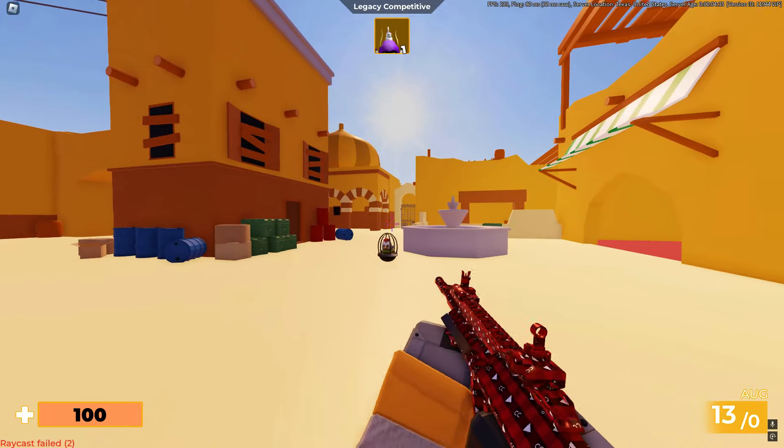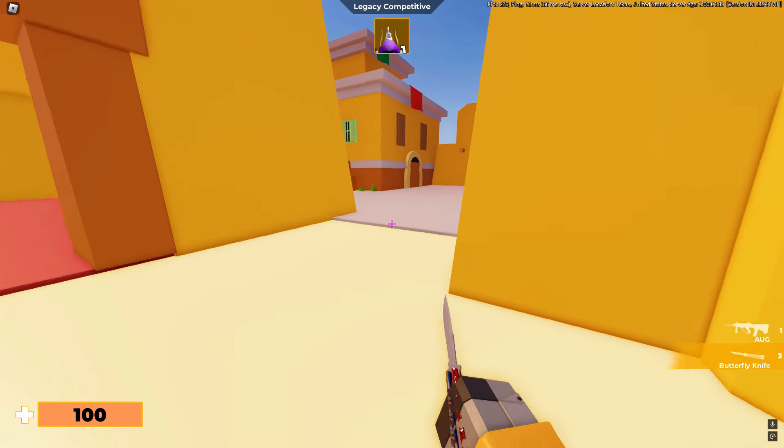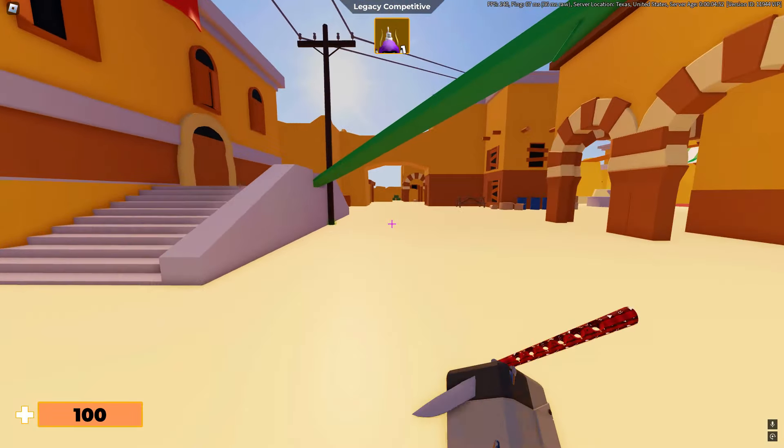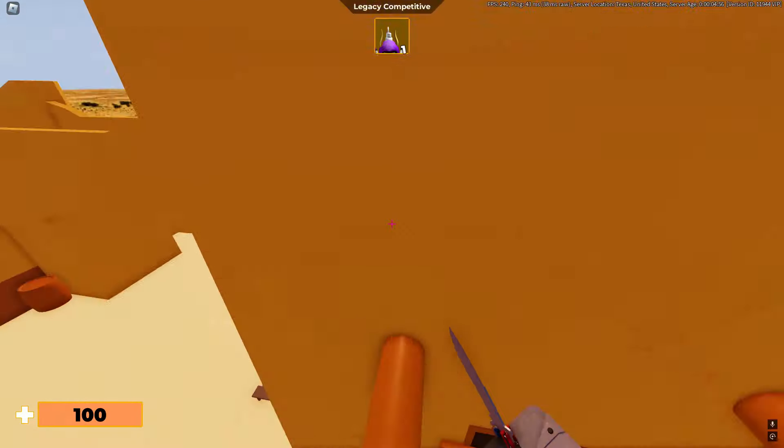There we go, we've killed it and it drops an egg. I think it's from one of the Easter events. So what we're going to do is go into a public server now and just watch it kill absolutely everyone.